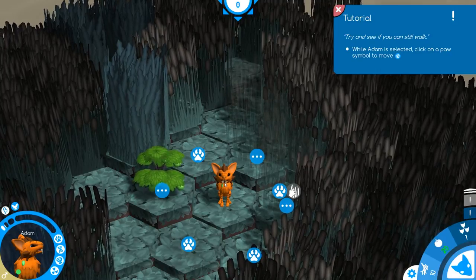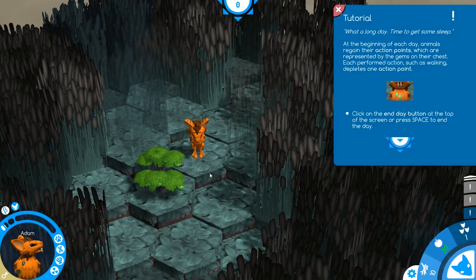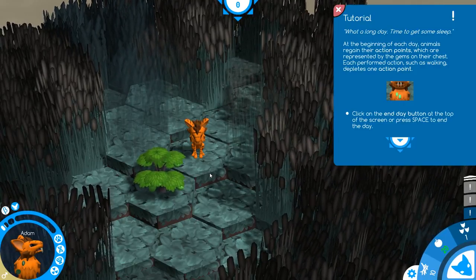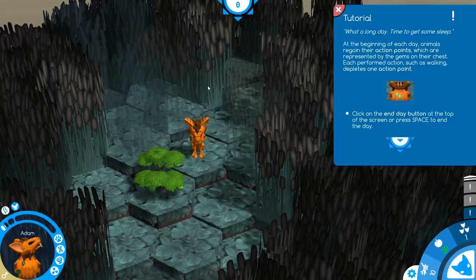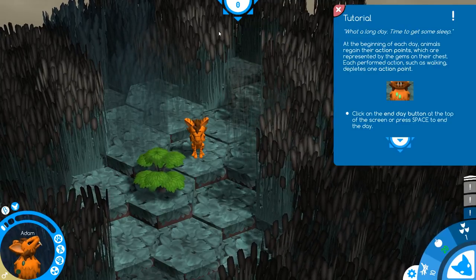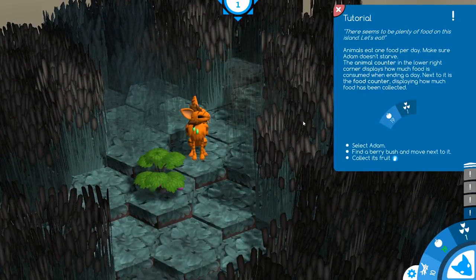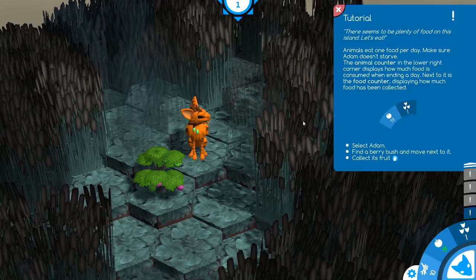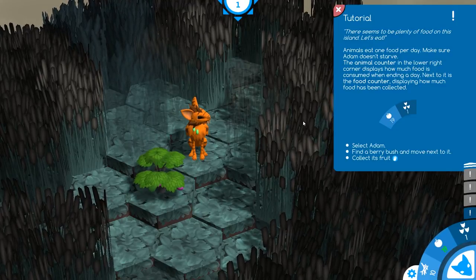Try and see if you can still walk. While Adam is selected, click on a paw symbol to move. He moved — he didn't quite walk, but he moved. What a long day. Time to get some sleep. At the beginning of each day, animals regain their action points, which are represented by the gems on their chest. Each performed action such as walking depletes one action point. Click on the end day button at the top of the screen or press space to end the day. He got a little bigger. There seems to be plenty of food on this island. Animals eat one food per day — make sure Adam doesn't starve. The animal counter in the lower right corner displays how much food is consumed when ending a day, and next to it is the food counter displaying how much food has been collected.